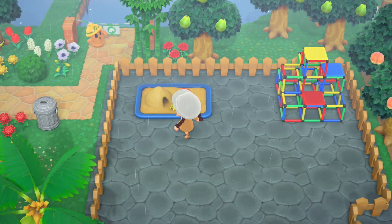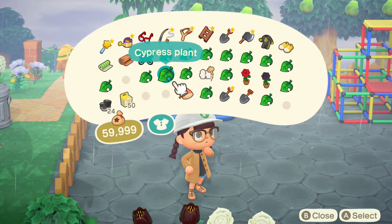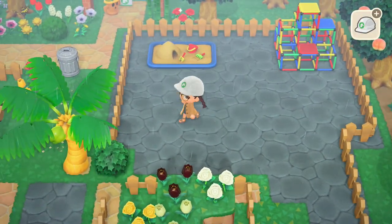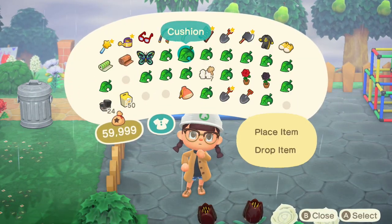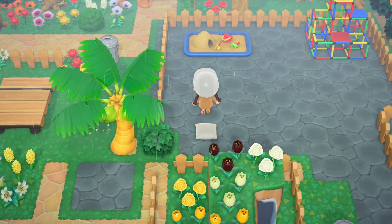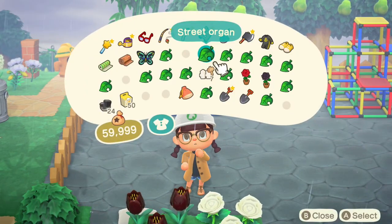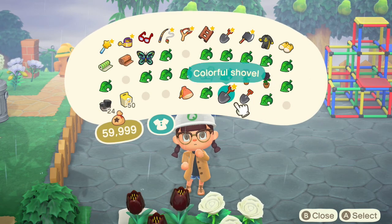I'll have these items placed over here, so I'll put a Zen cushion here. Then I'm going to move it back and have the Zen cushion positioned.